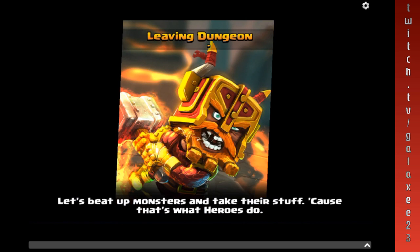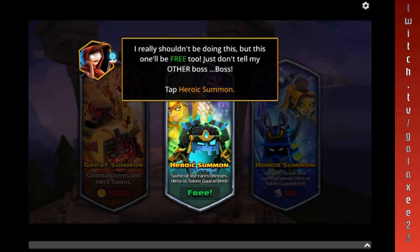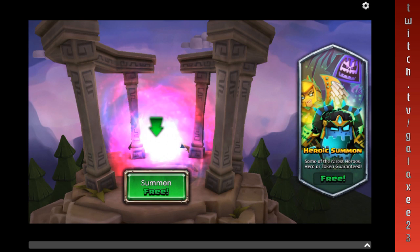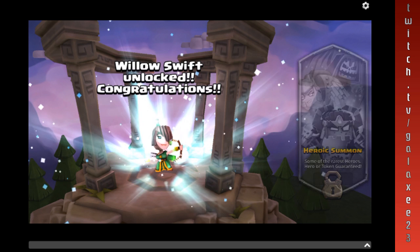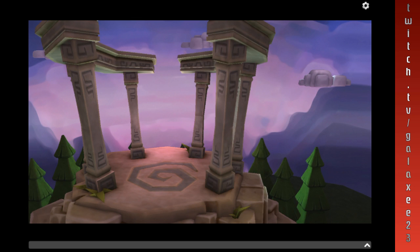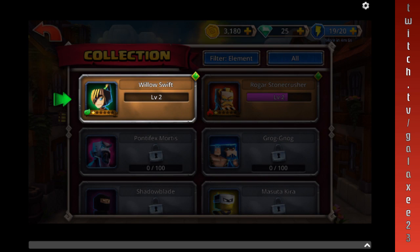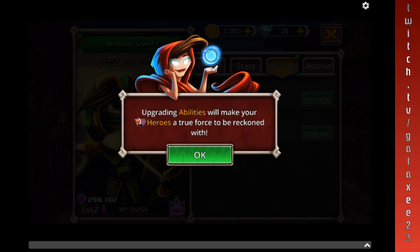You get XP each time you finish a dungeon, which helps you level up. Let's go to the portal — I really shouldn't be doing this, but this one will be free too. We're going to get another hero. And we got Willa Swift, which looks like an earth hero. She's deadly with the bow and only uses one eye. Let's look at her hero card. My apologies for the sniffling — I'm getting over a sinus infection. It was a cold, and then it turned into a sinus infection. It got pretty bad.